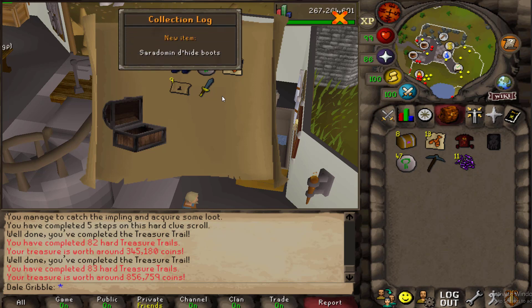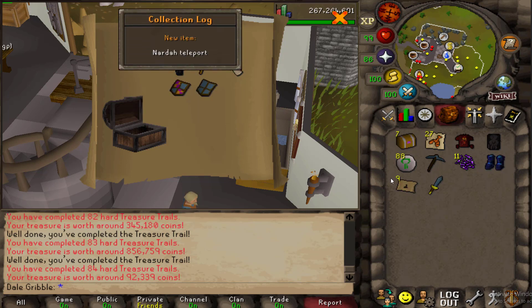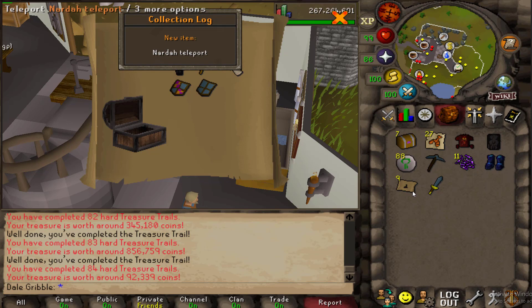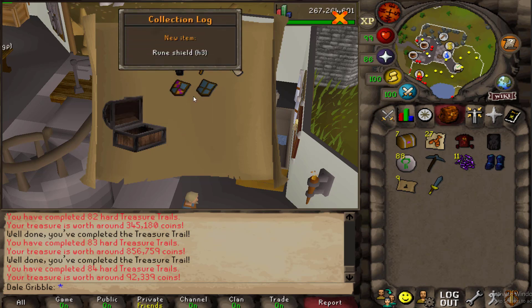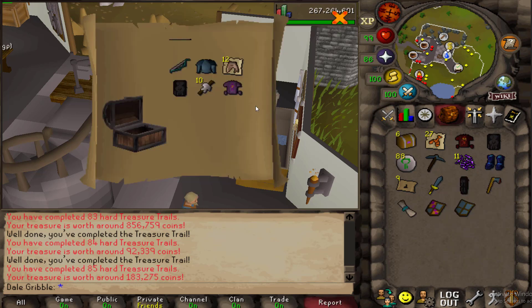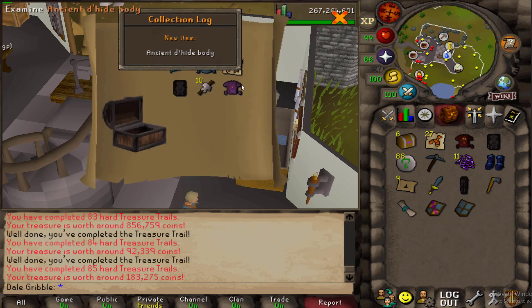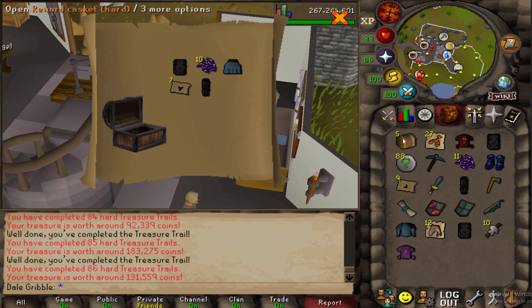Oh my god — the collection logs are just coming in! The rune shield H3, war blessing — I've gotten like 10 of those by now. This is going really well so far. 3 caskets in — I've had an unlock on every single casket. Until that one.